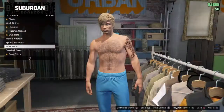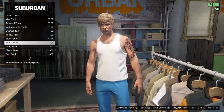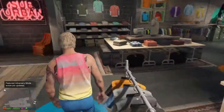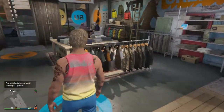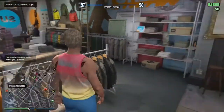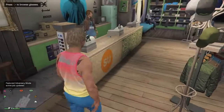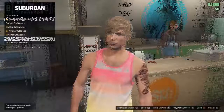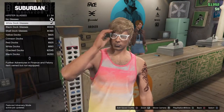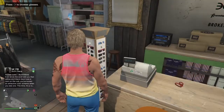With Moose Knuckle, what you want to do is get a tank top — it's one of the free tank tops, the tropical one. You want to buy that and that's Moose Knuckle's top right there. Now let's go take a look at his glasses. I couldn't find what glasses he wears, so I'm just going to put on the first pair of flying glasses, and I hope they're good enough.